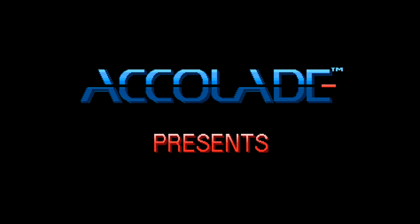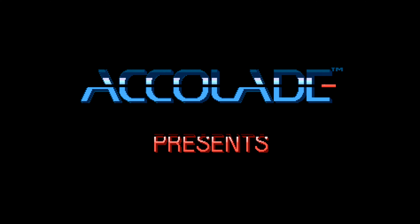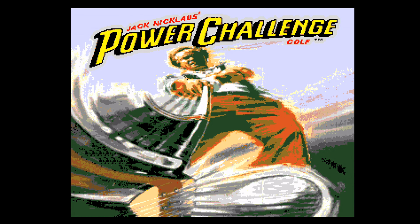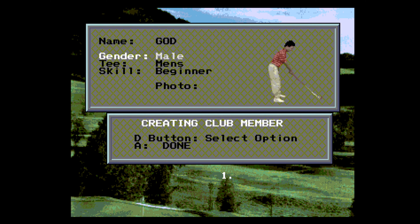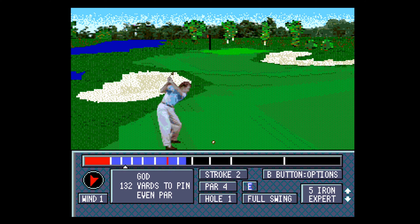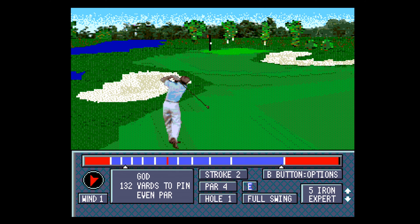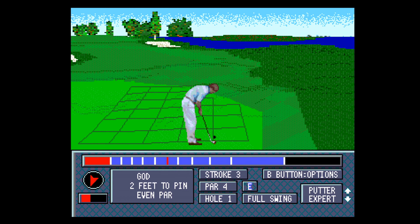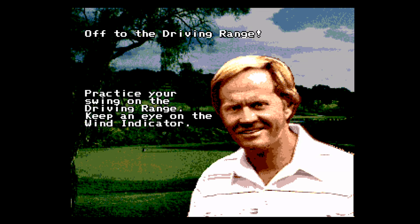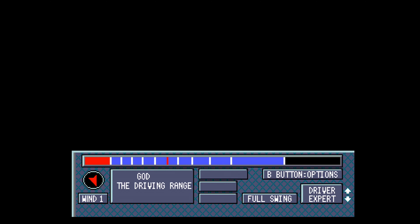Jack Nicklaus Power Challenge Golf was developed by Microsmiths and published by Accolade in 1993. The music has an island vibe. You have a limited character customization screen with three types of digitized characters to choose from and one course featuring the Nicklaus Open. This is one of the better looking golf games on the Genesis — I love that you can see the flag moving in the wind from a distance. Back to the classic horizontal power bar with a clean simple layout on screen. Gameplay is definitely there — this was a fun one. No clubhouse, but Jack Nicklaus gives you permission to use both his driving range and his practice screen.